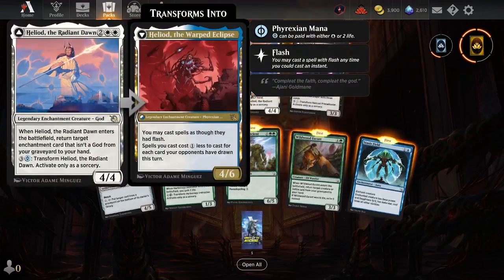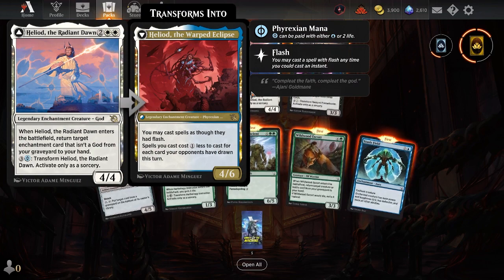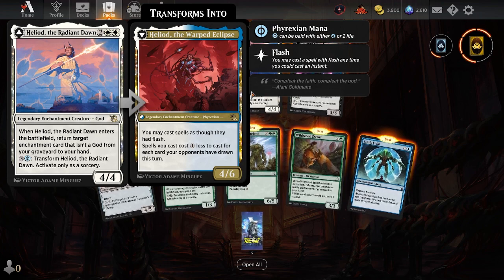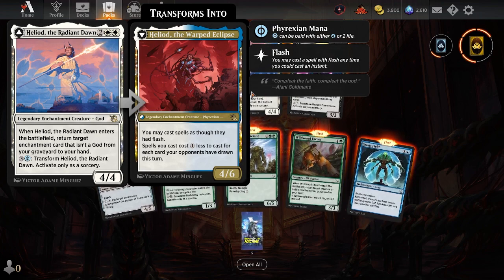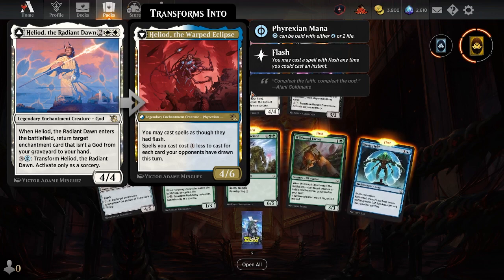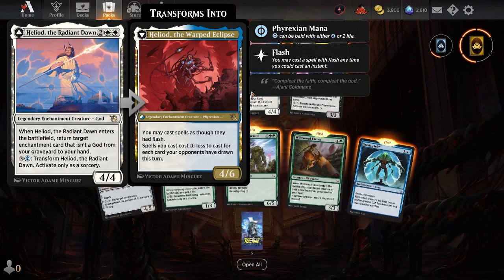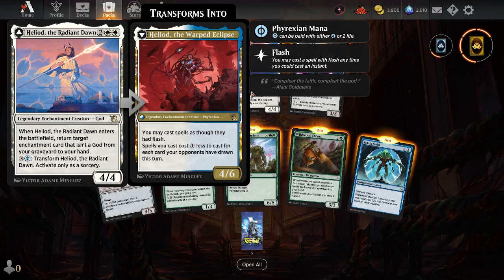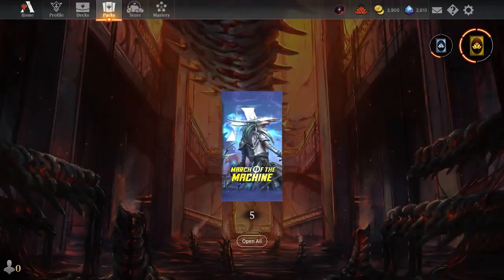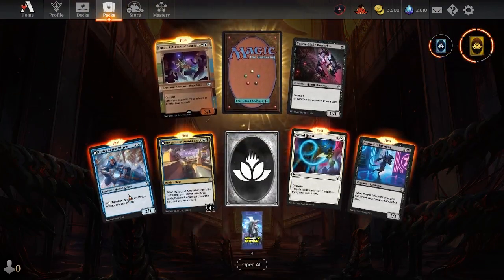Heliod, the Radiant Dawn — the Phyrexianized god! When he enters the battlefield, return target enchantment that isn't a god card from your graveyard to your hand. Then transform him — you can cast cards as though they had flash, spells you cast cost one colorless less to cast for each card your opponents have drawn this turn. That's pretty good actually — I'm gonna say that's pretty good.